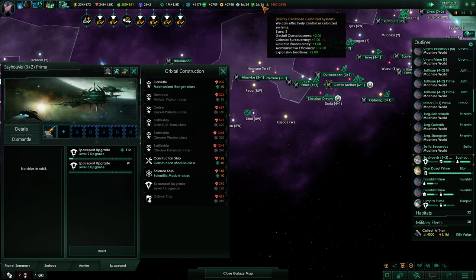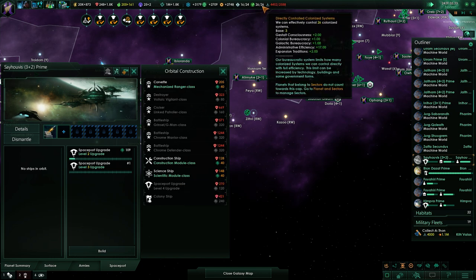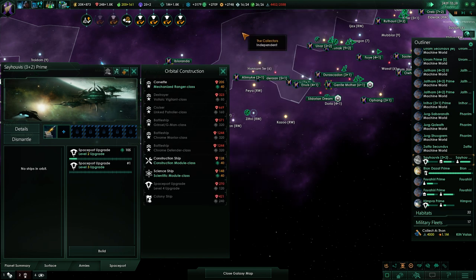I'm at 26 core systems now - kind of ridiculous really. We're getting 17 from the administrative efficiency tech.